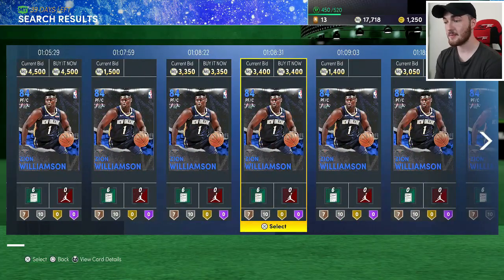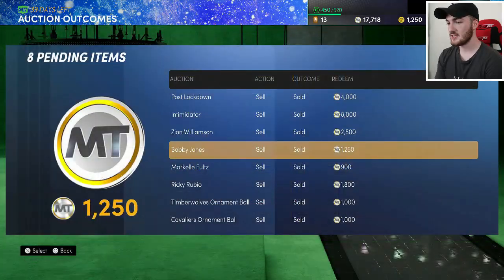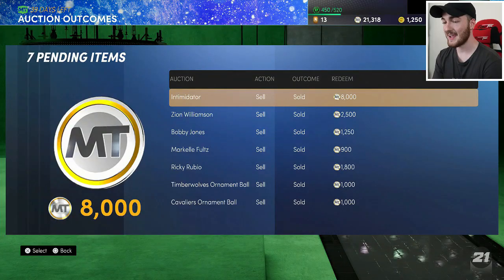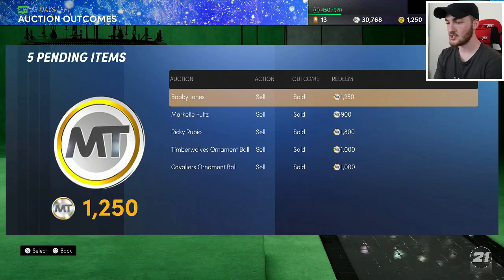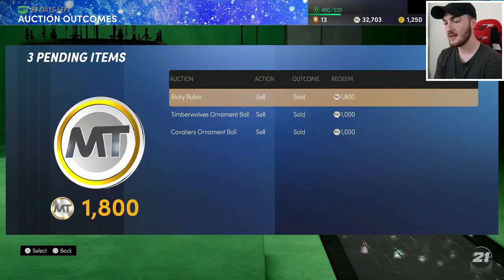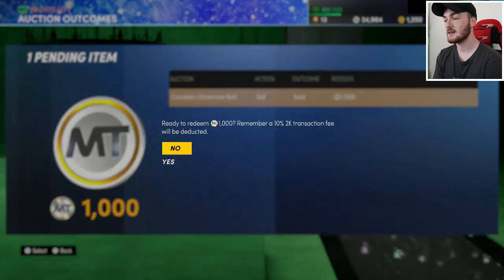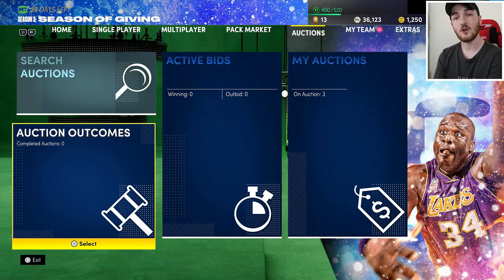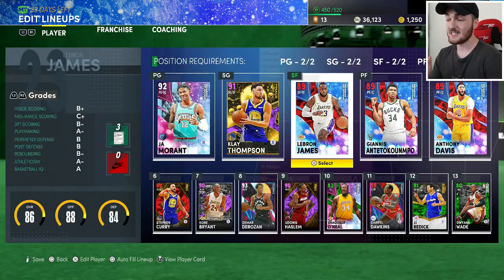I was able to sell various things on this account — a bronze badge for 4,000 MT, an Intimidator badge for 8,000 MT. I sold Zion Williamson for around 2,500 to 3,000 MT. We also sold Ricky Rubio for 1,000 MT after opening that pack. Ornament balls quick sell for one MT but they're literally selling on the auction house for 1,000 MT each — if you've got ornament balls, put them up for 1,000 MT each. Put up 10 and that's 10,000 MT.